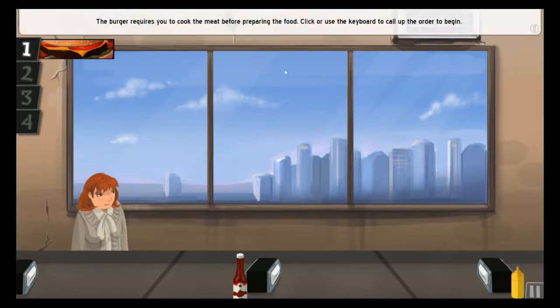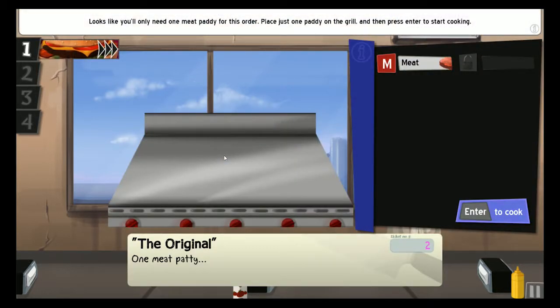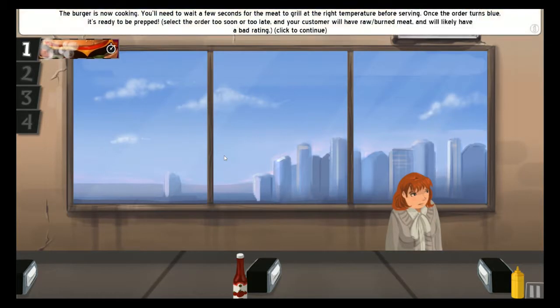So this customer wants a burger - I think it's a lady. Elaine wants one meat patty. The burger is not cooking yet. You'll need to wait a few seconds for the meat to grill at the right temperature before serving. Once the order turns blue, it is ready to be prepared. Select the order too soon or too late and your customer will have raw or burned meat and will likely have a bad rating.